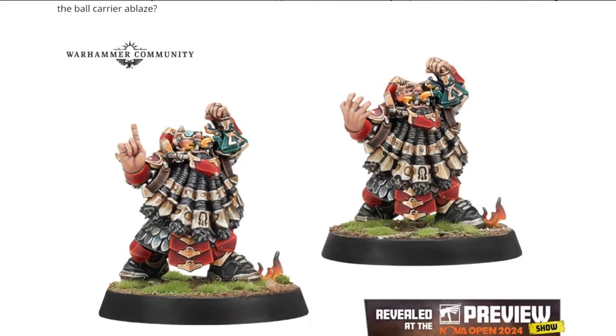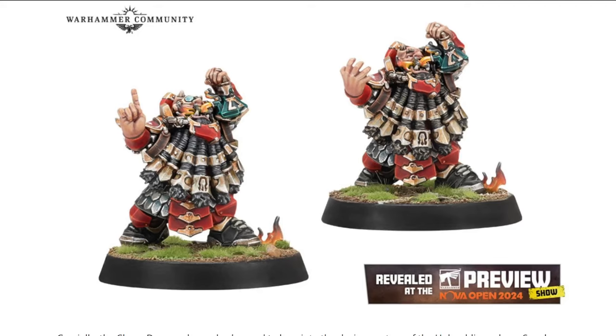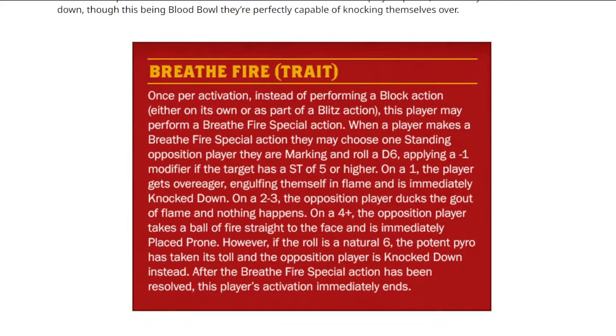Anyway, here's a bit of exciting magical spice with the new Flamesmiths. They look like Blockers — they're still just Chaos Dwarves. Maybe they'll have passing access, maybe plus Movement, maybe minus AV since they haven't got hats. Presumably they'll be a bit more expensive because they have — well, let's skip to the new rule — they've got Breathe Fire. It's basically like a Stab or a Chainsaw, more like a Chainsaw actually, because you can use it as a Blitz.